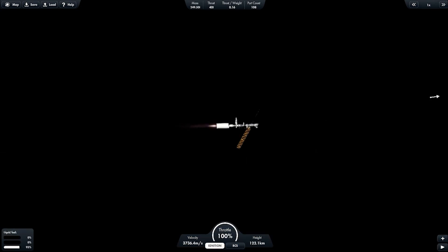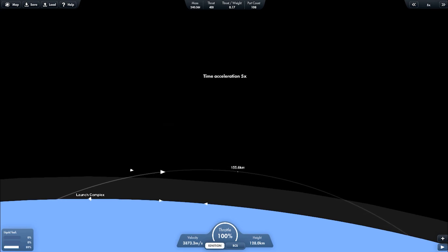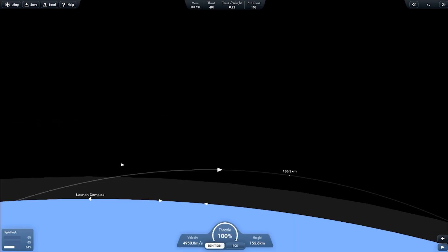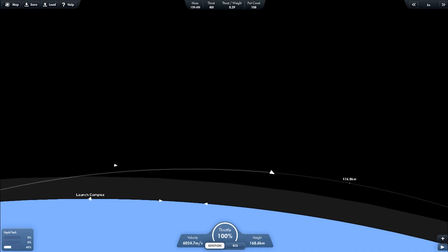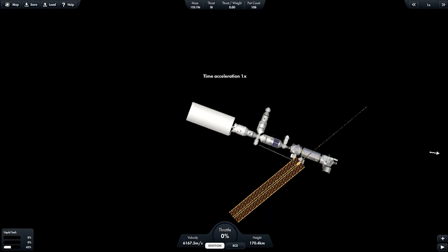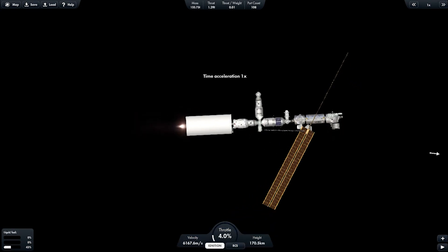Now the ISS is heading to orbit, while the booster is about to fall back down to the launch site. I'm using the Valiant engine on the custom second stage to bring the ISS to orbit, because the Valiant engine has better efficiency than other engines, and good thrust too.